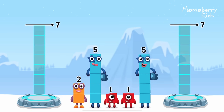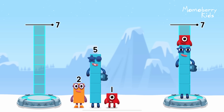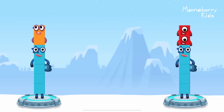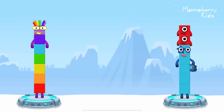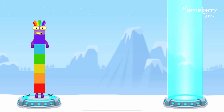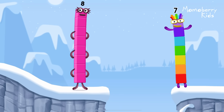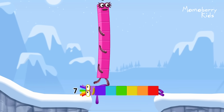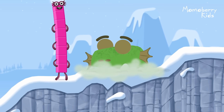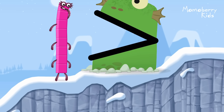Share the number blocks evenly to make two groups of seven. Five, one, one, five, two — you got it! Five plus two equals seven! Five plus one plus one equals seven! Seven equals seven! I am seven! Great! This is great! I am seven!